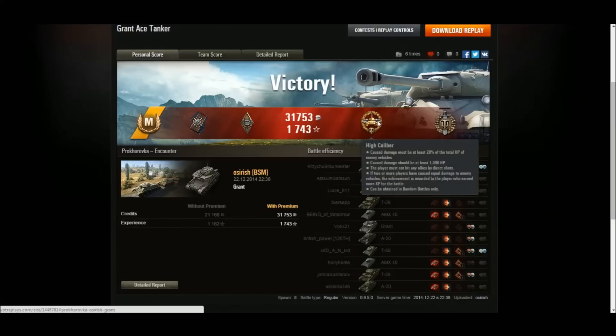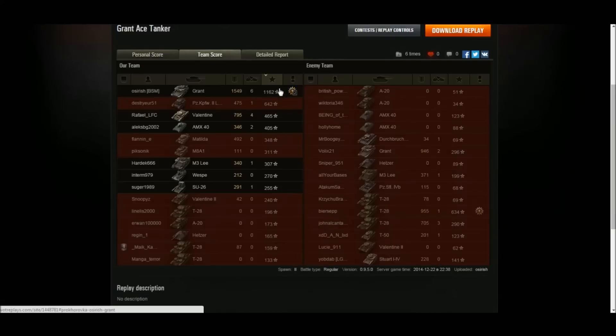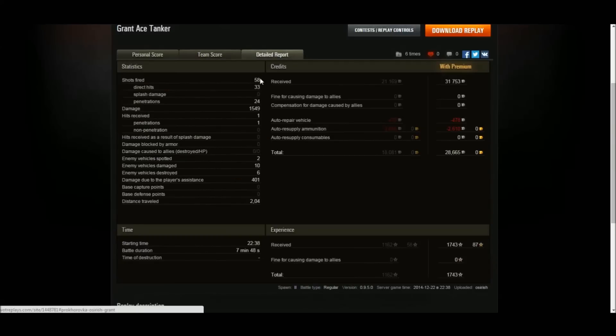Second game in the Grant was the Ace Tanker. I also picked up a High Caliber and Top Gun. I finished top on XP with 1,162, 1,549 damage done, and six kills. 58 shots fired, 33 hits - the accuracy on the gun I was using is not fantastic. I don't know what the accuracy on the final gun is compared to it - I think it's about the same rate of fire. The major difference is the final gun has more alpha damage but less penetration. The accuracy was poor, which could be down to the 75% crew. 33 hits, 24 penetrations - the damage was nice but could have been much better. Two spotted, 10 destroyed damage, six destroyed, 401 assistance damage.